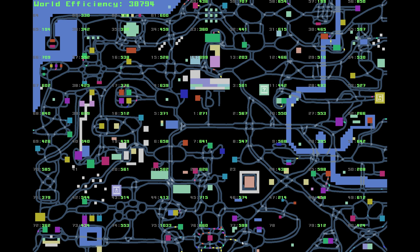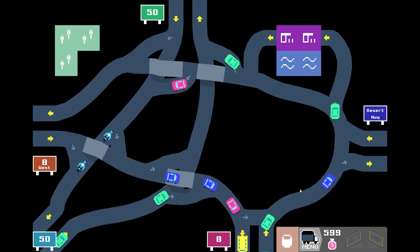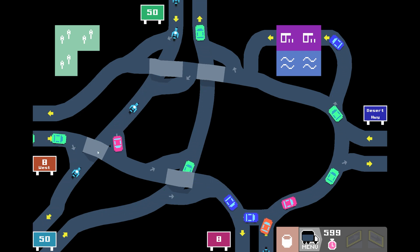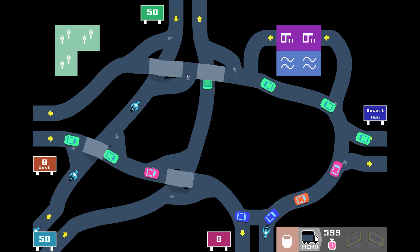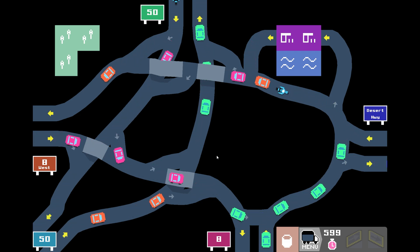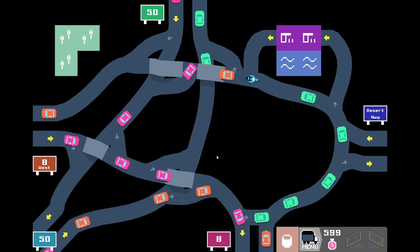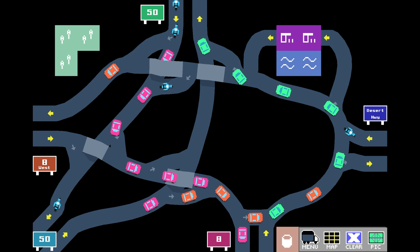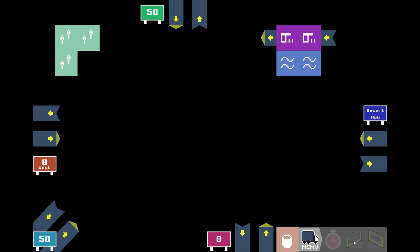Let's see what level 77 has to offer — lots of big long bridges. This here almost looks like a diamond. Should we build a diamond here or should we do it differently? That is the big question. Well, let's kill the existing build, try it out, and see what happens.